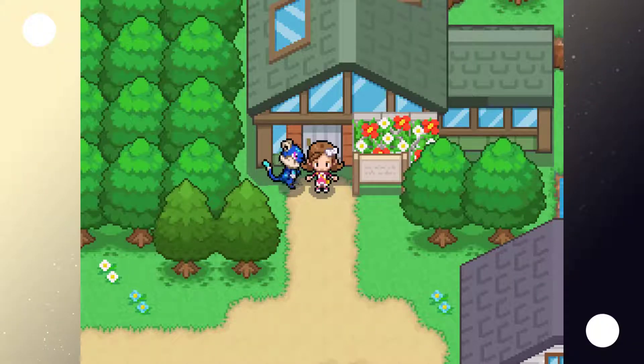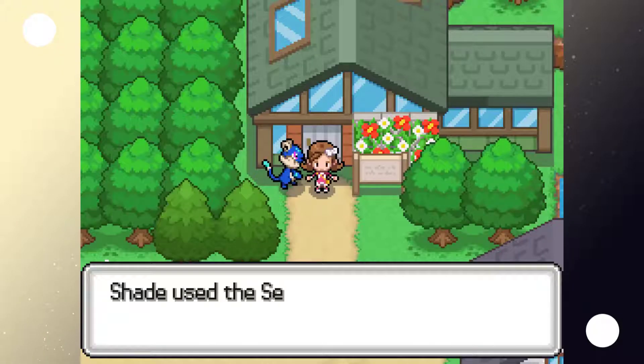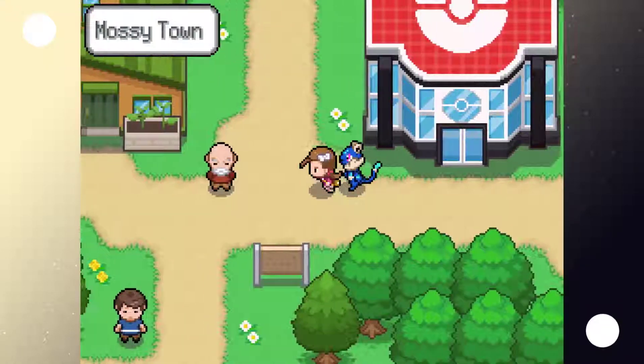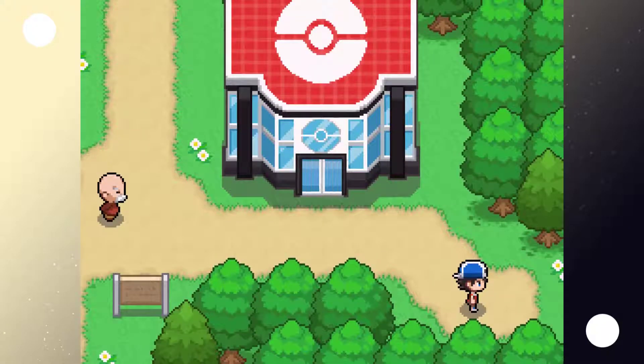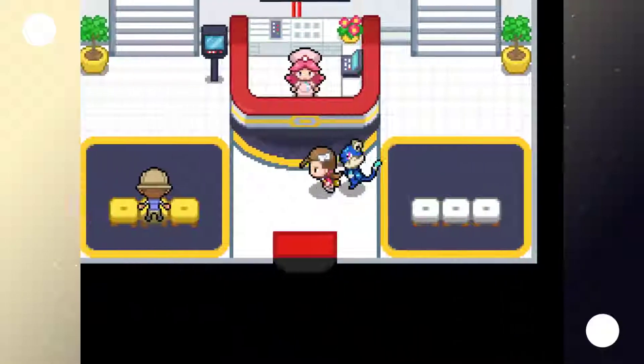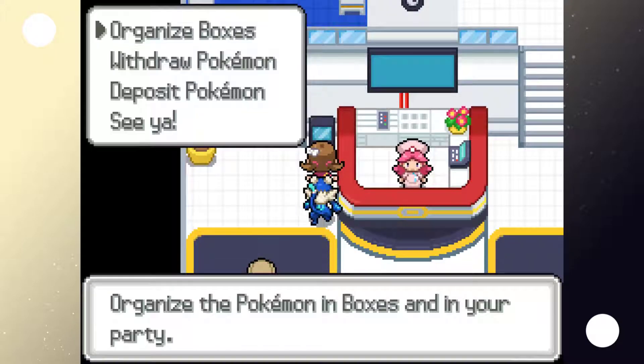Hello everybody and welcome back to the Pokemon Solar Light and Lunar Dark playthrough, where we should head off to Mossytown. Go get another starter egg? I'll put somebody in the PC actually. That would probably be the best idea and then we can go get an egg, maybe.